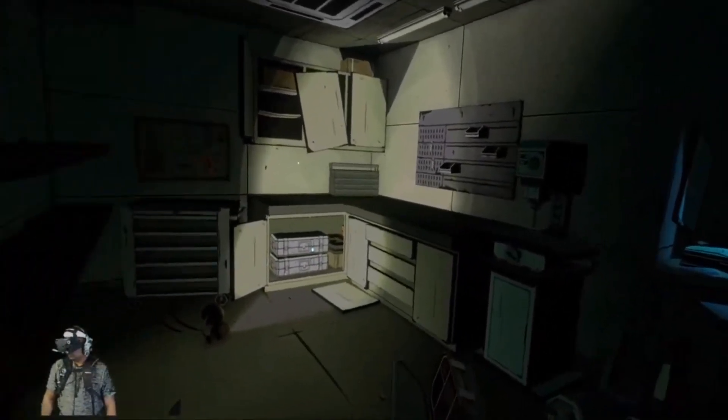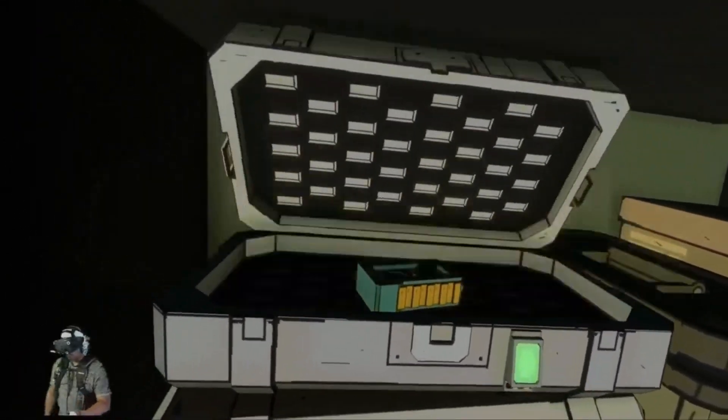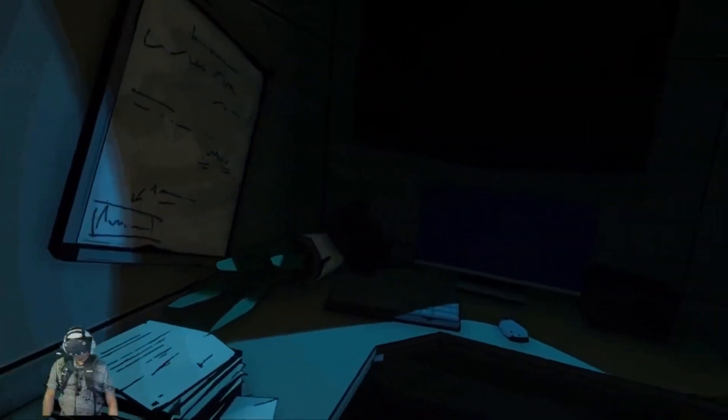What's that under the desk? An EMF freighter. Am I coming useful? It tracks electronic frequencies — nodes, devices, or anything fitted with an RFID tag.